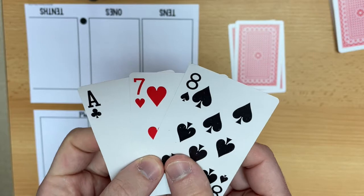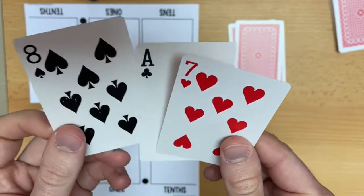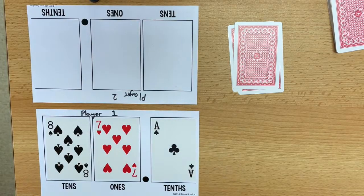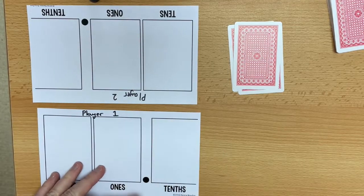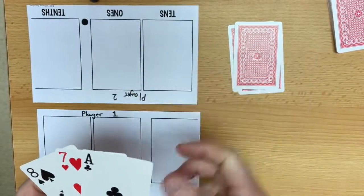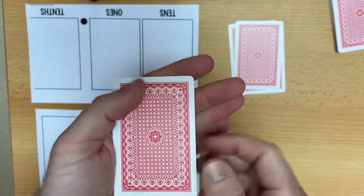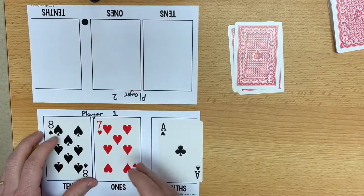The player will look at their cards and they will decide what is the largest number that they can make. With the cards that I have been dealt, the largest number that I can make is 87.1. Once I've got my three cards, I can decide to do one of three things: I can either stick, swap, or steal. If I decide to stick, that means I am going to keep the three cards that I have been dealt — so I am going to keep 87.1.